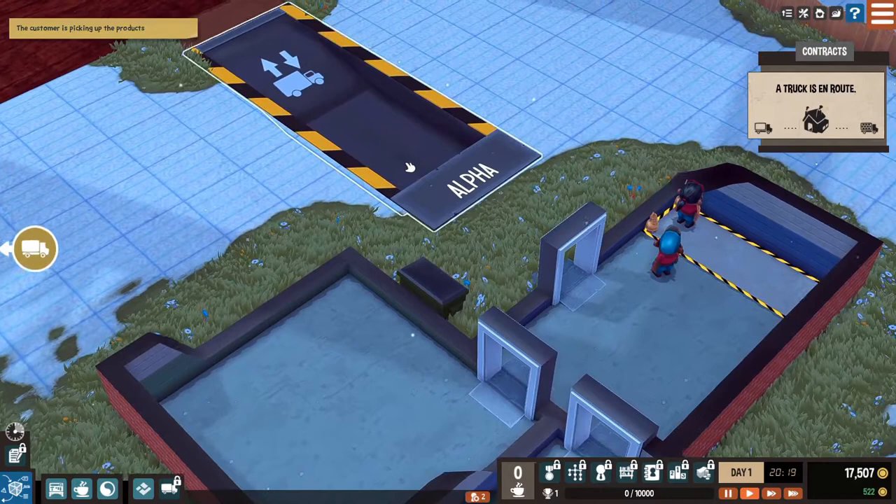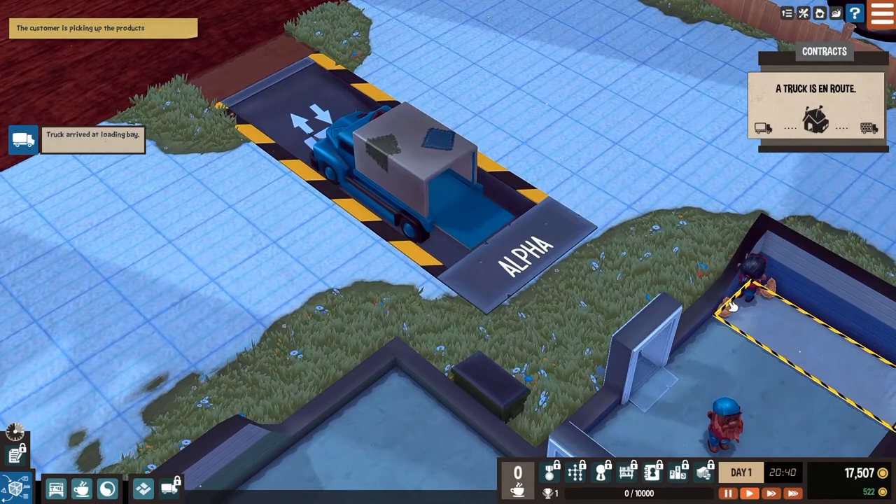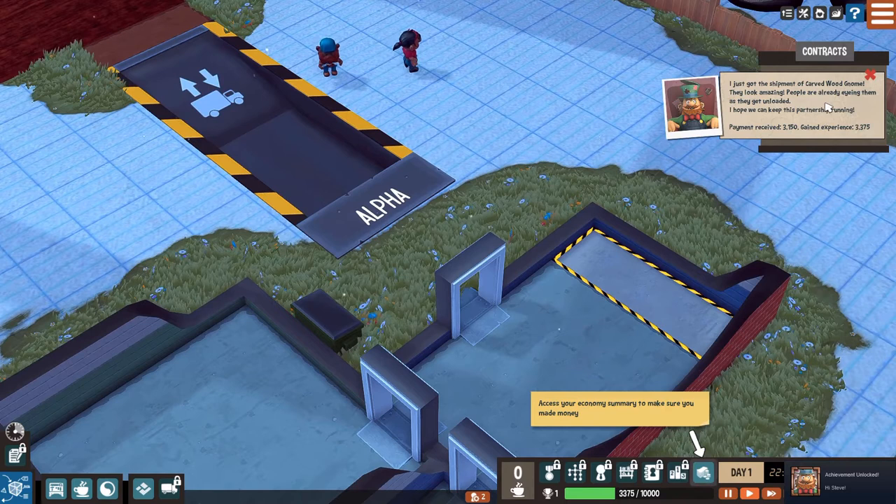Come pick up my stuff - oh my god, he stopped right there. Let's load him up really fast - we're working at Christmas elf speed. 'I just got the shipment of carved wood gnomes, they look amazing. People are already eyeing them as they were getting unloaded. I hope we can keep this partnership running.' Payment received $3,150. Gained experience $3,300.